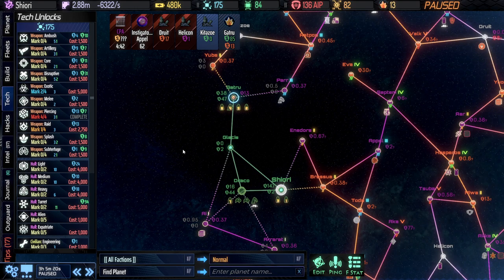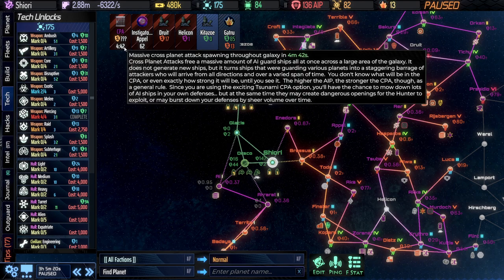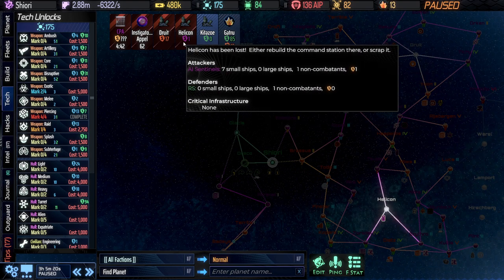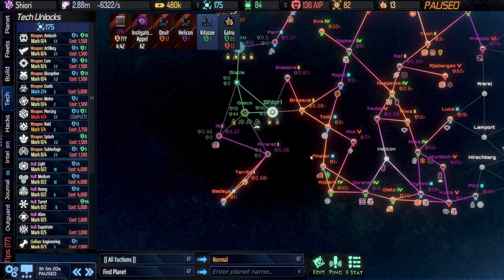We're going to take a look, as we normally do with case studies, at what was done well, what was not, and how we're going to fix the situation. We have these four planets here, 136 AI progress, and some issues going on. We have a CPA coming in a few minutes and an Instigator coming that's been boosting the Hunter fleet budget for quite some time. We have some planets that we've lost — a bit of a battle going on, but we seem to be okay at the moment.